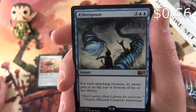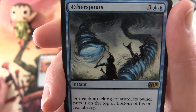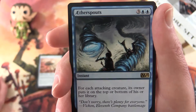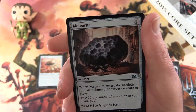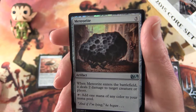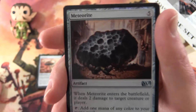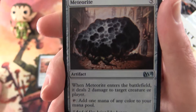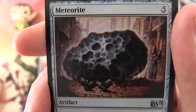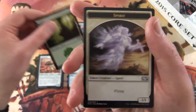Aetherspouts is an instant for five. For each attacking creature, its owner puts it on the top or bottom of his or her library. Every creature — holy moly — that'd lock up everything, or just the attacking creatures. So if your opponent does that, it can really put a spanner in the works. And a foil Meteorite — an artifact for five. When Meteorite enters the battlefield, it deals two damage to target creature or player, and you can tap it to add one mana of any colour to your mana pool. It has already claimed a victim there — what happened to that dude? Where did that big rock come from? Nobody knows. And a Forest and a Spirit token.